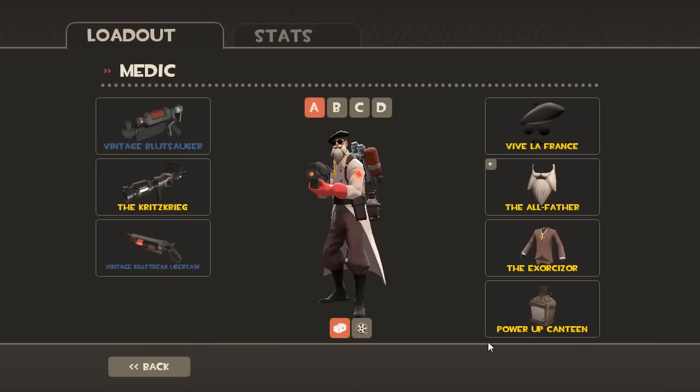And then for the Medic, you're gonna want the Blutslurper, Kritzkrieg, and the Ubersaw. And what you're gonna want to do with this is hit the Sentry Busters that come out for the Engineer Sentry and gain some charge off of that.